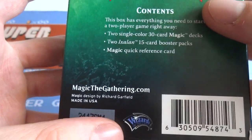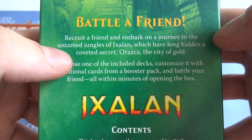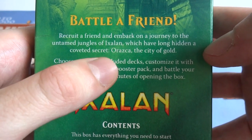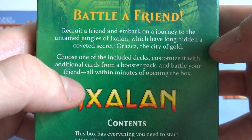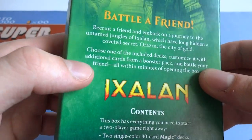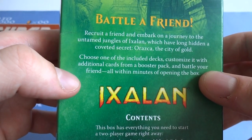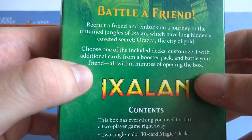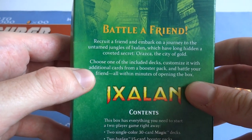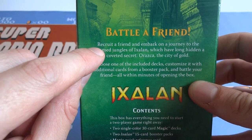Magic: The Gathering, Wizards of the Coast. 'Battle a friend — recruit a friend and embark on a journey to the untamed jungles of Ixalan, which have long hidden a covert secret: Orazca, the City of Gold.' Sounds like that one movie where they look for a city of gold. 'Choose one of the included decks, customize it with your additional cards and booster packs, and battle your friends all within minutes of opening the box.' So it looks like this has two decks inside with some booster packs, and you're supposed to grab a friend — recruit someone new into the game.